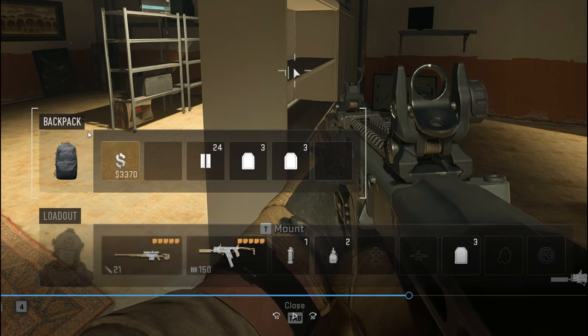So the backpacks — there's a small inventory and I believe there's a large one. I haven't run into a medium one yet, but essentially you can carry more with a large one. This is the standard backpack, what I consider small. You have six inventory slots and one of them is going to be dedicated to your money, so essentially you're going to have five usable slots.